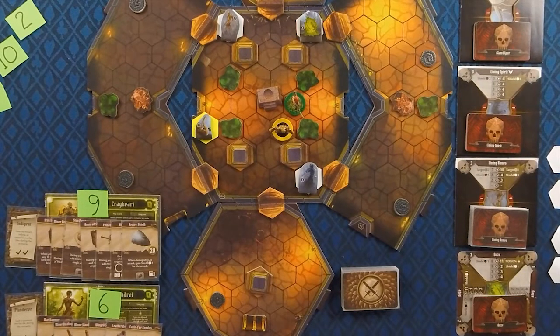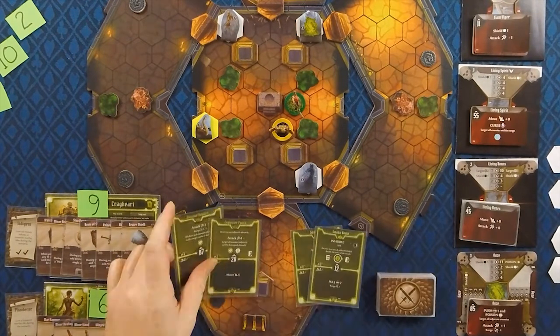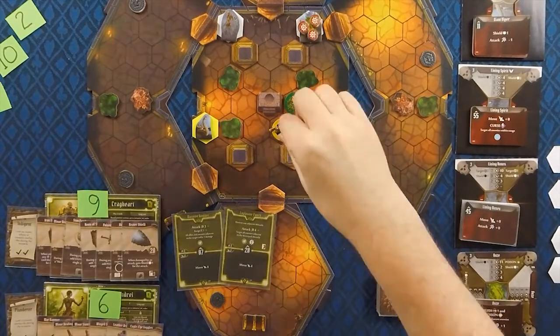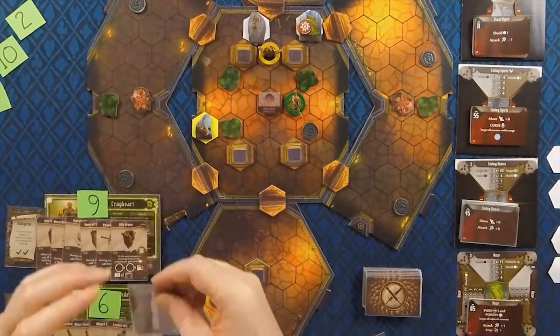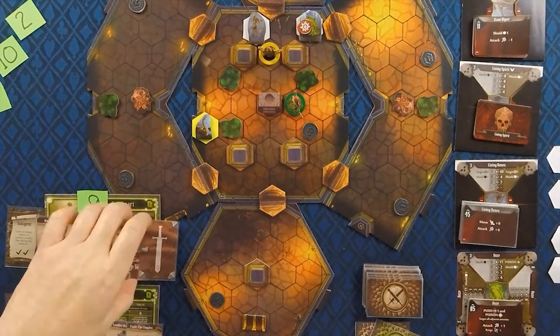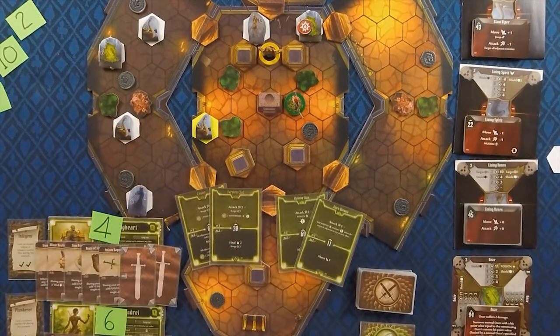Starting in the center on the first turn, I have Spud use his big pull move to pull the Living Spirit in the bottom right corner into the Poison Trap, which at the level we're playing on causes 5 damage — kills it outright — so we can move and focus more on the ooze in the upper right. For Vim, I have him jump in between those two obstacles on the north side of that room, which as it turns out will end up being probably the most pivotal decision for me in this whole scenario.